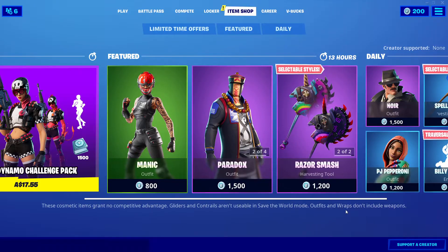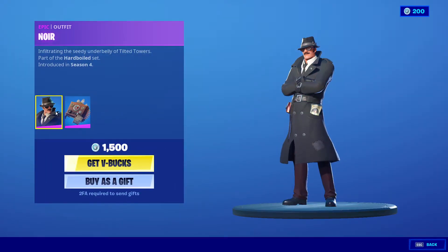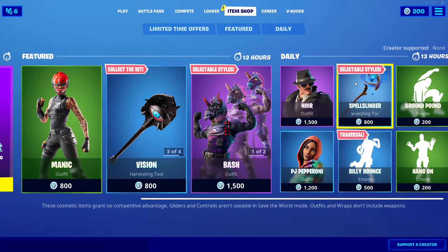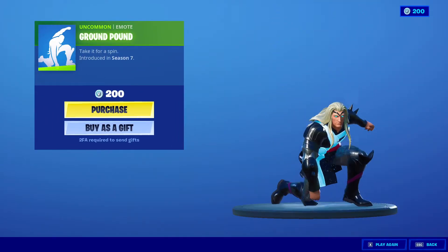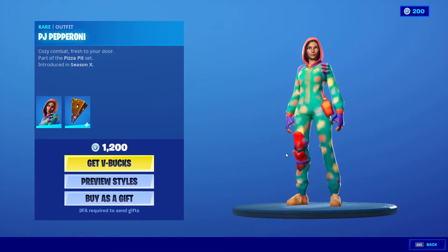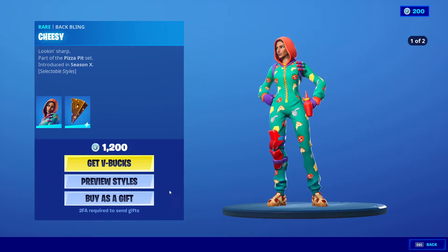I don't see any new skins right now — actually, there are no new skins. We got Noir with the Clue Finder back bling for 1500 V-Bucks, Spell Slinger for 800 V-Bucks, the Ground Pan emote which I actually really like — it seems really cool. We also got PJ Pepperoni with the Cheesy back bling for 1200 V-Bucks.